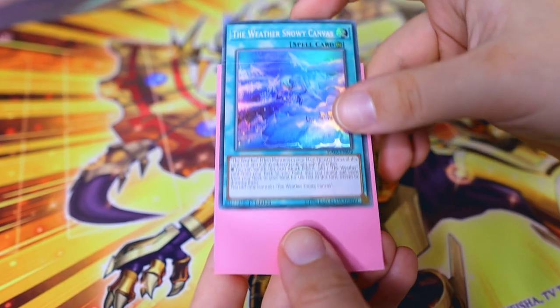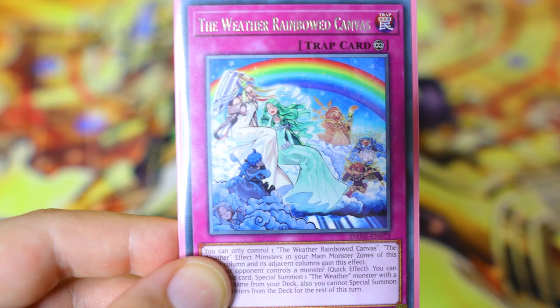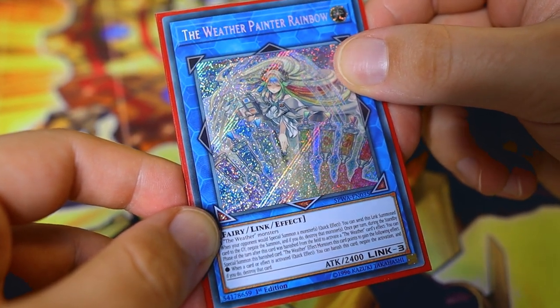I'll quickly go over some of the best canvas cards, starting with Snowy Canvas, which can add any Weather card from your deck to your hand. Then we have a trap called Rainbow Canvas, which lets you special summon Weather Monsters from your deck when your opponent controls a monster. Thundery Canvas, in the damage step, returns an opponent's monster you battle with to their hand. And all your monsters come right back during the next standby phase so you can do the same stuff all over again. The deck's biggest weakness is that its turn one is very underwhelming, but if you live past your opponent's turn, the deck sets up its boss monster — a Link 3 called Rainbow — which can put up three to four Omni Negations per turn.